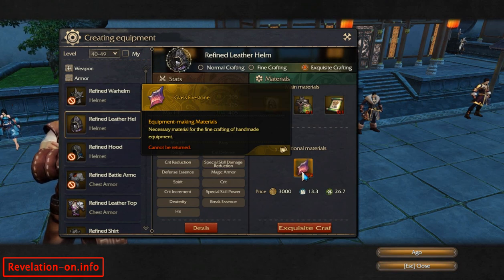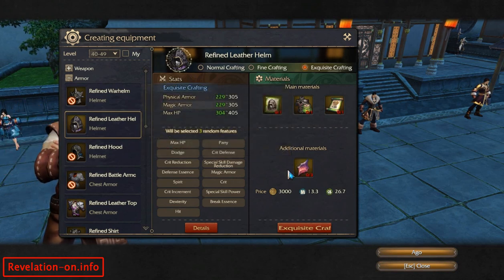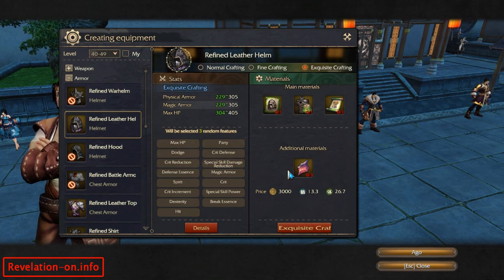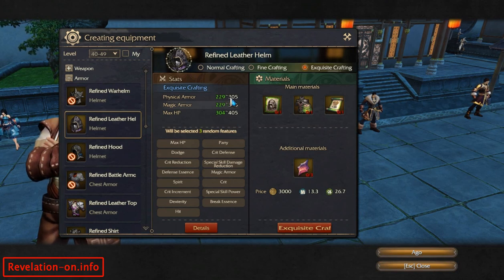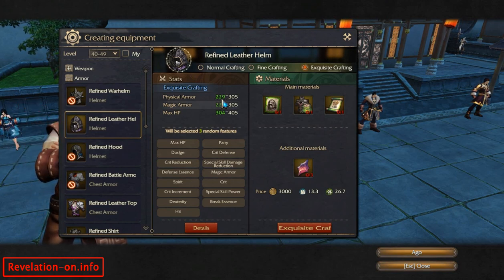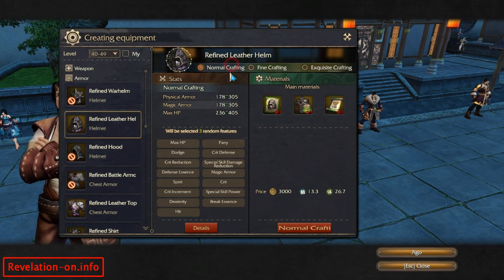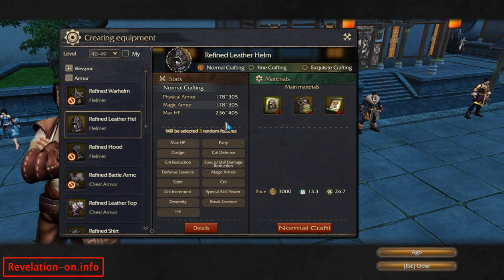Exquisite crafting is even better — I think it's even better than combination gear, but it needs items you can only buy in the in-game shop, so this is basically donation gear. It's not much better than combination gear, but I think it is a little bit, especially if you get the best craft possible. As you can see, there is a range: physical armor will go from 229 to 305, so each of these has a range among the stats.